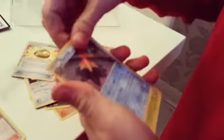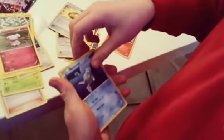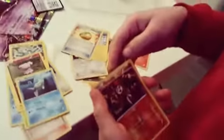So here we've got Skyla, Starmie, Spoink, Nidorina, Pichu, Magcargo, Snubbull, Primarina, Meloetta, and Staraptor. Staraptor's quite good!